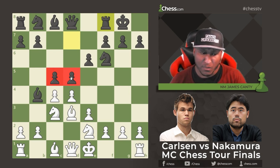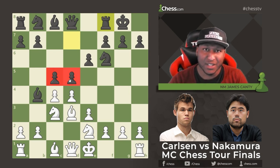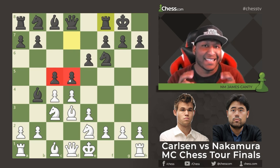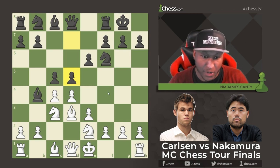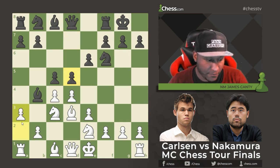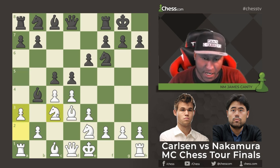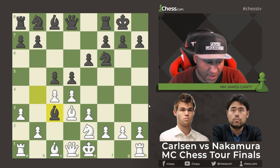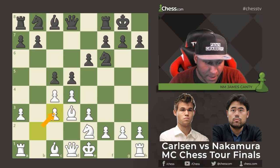White shouldn't capture the pawns here — you want to keep the tension, and sometimes to take is a mistake depending on what's going on. After d5, a3 from Magnus kicks the bishop, questioning whether Nakamura will back up or take the knight. He actually plays Bishop takes c3, and instead of taking with the knight, it's pawn takes — b takes c3 — which keeps White's center nice and strong, opens a file for the rook.